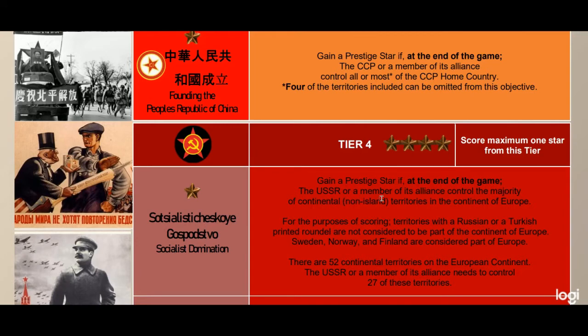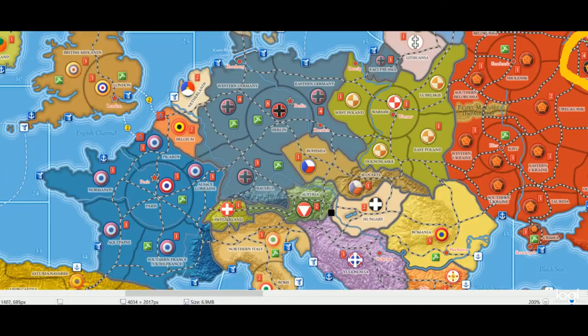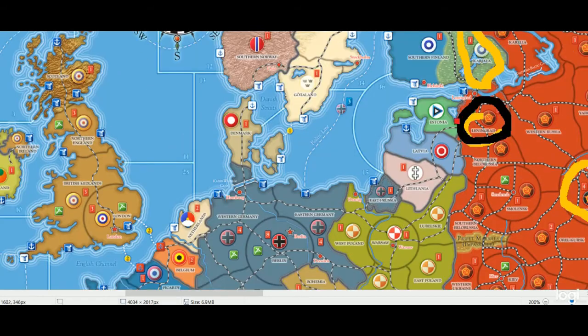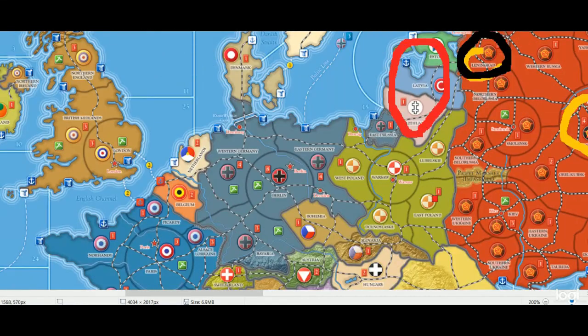For the purposes of scoring, territories with a Russian or Turkish printed roundel are not considered part of the continent of Europe. Sweden, Norway, and Finland are considered part of Europe. There are 52 continental territories on the European continent, and the USSR or a member of its alliance needs to control 27 of these. Britain being an island is obviously excluded, though I should probably state that explicitly. So let's mark off what those 27 territories would look like.